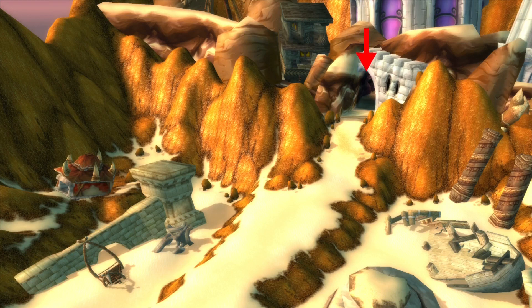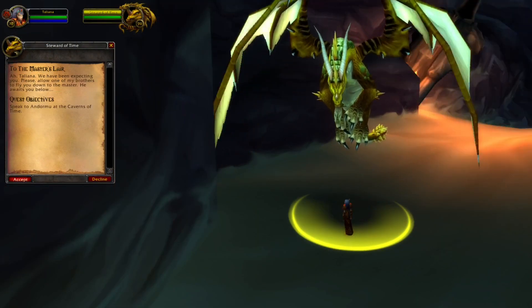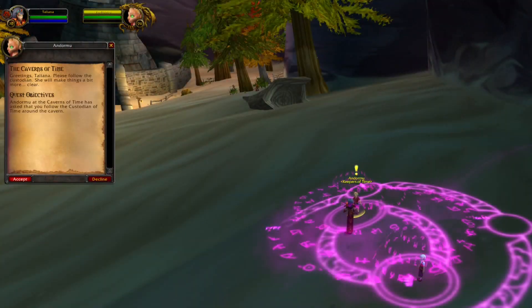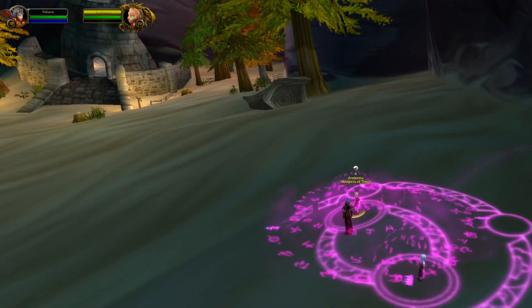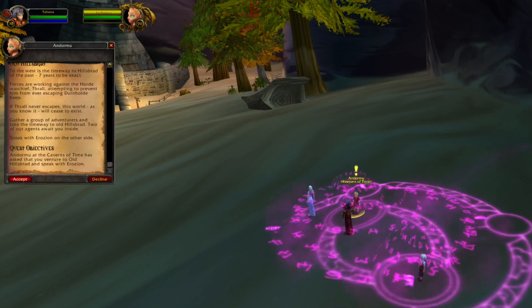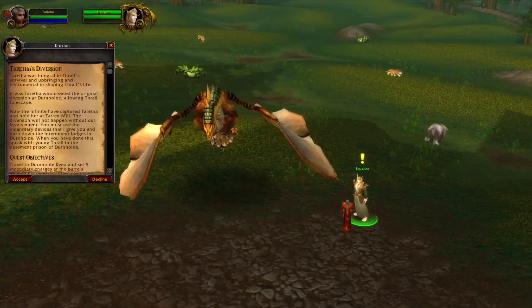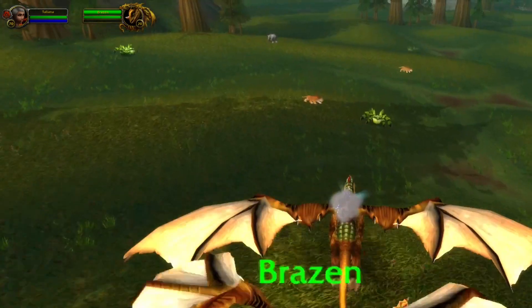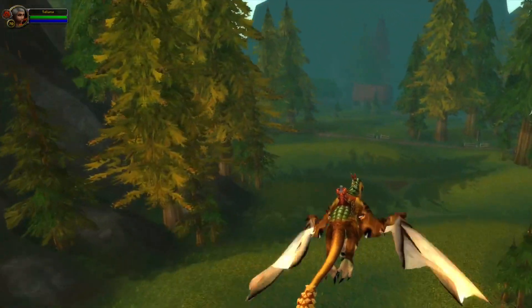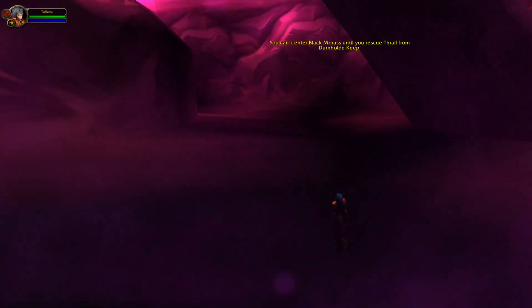You find Black Morass in Tanaris in the Caverns of Time. But in order to do Black Morass you will have to do a few prequests. Talk to this dragon, pick up the quest, and fly down. Hand in the quest and pick up the follow-up. The follow-up will tell you to follow a guardian for around 10 minutes. The next quest will tell you to do the dungeon Old Hillsbrad Foothills. Once you have completed all the quests related to this dungeon you will be attuned for Black Morass. Make sure to complete all the quests or you will not be able to do the dungeon.